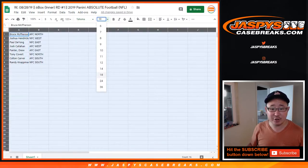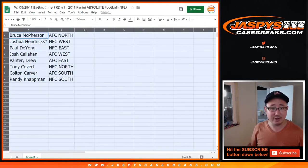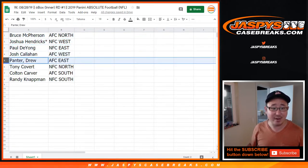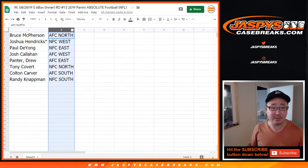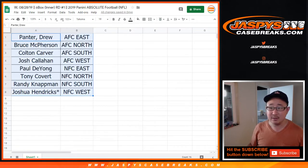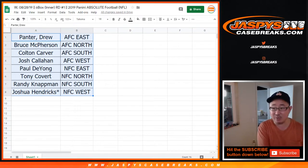Now feel free to trade if you'd like — trade at your own risk. But remember to keep your teams in each division in mind. Bruce, AFC North. Josh Last Spot Mojo, NFC West. Paul with NFC East. Josh with AFC West. Drew, AFC East. Colton with the AFC South. And Randy with the NFC South. Let's order these alphabetically by division. And while you're considering trades, let's pop open this master case and see which inner we're going to do.